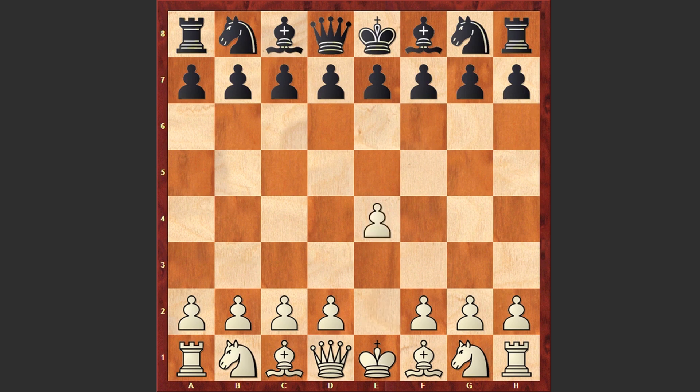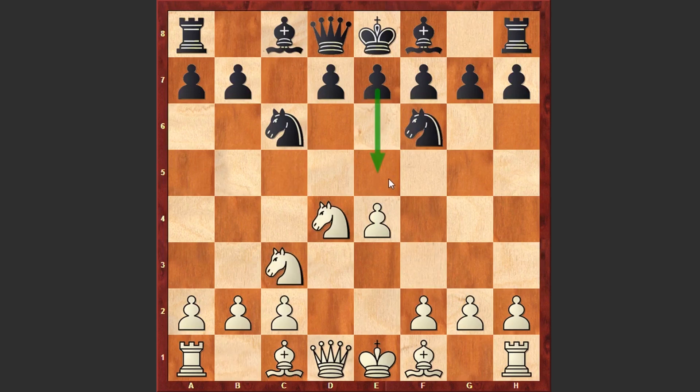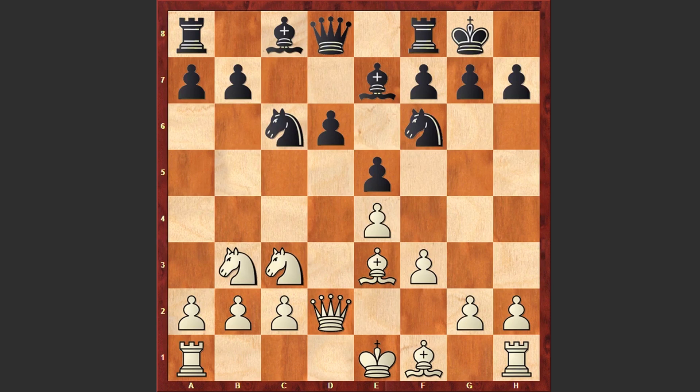Priyanka started the game with e4 and c5 by Mahsudlu. Mahsudlu goes for the Sicilian Defense: Nf3, Nc6, d4, cxd4, Nxd4, Nf6, Nc3. Here playing e5 transforms to the Sveshnikov variation, but in the game we see d6 — Black is choosing the classical variation. This is all standard stuff seen many times.